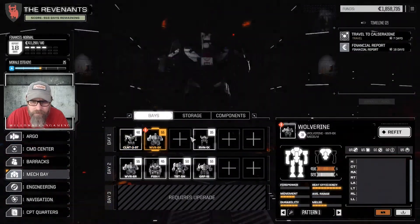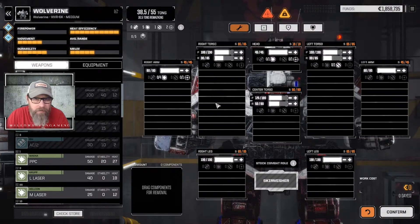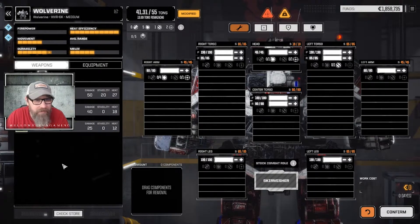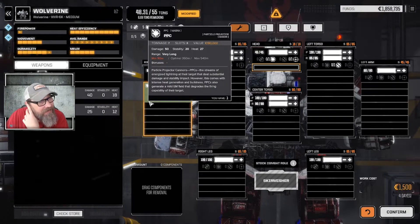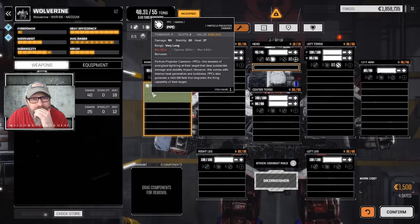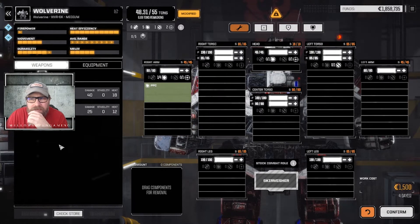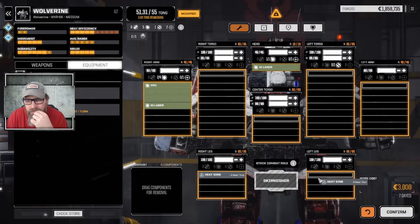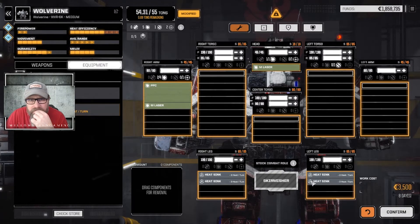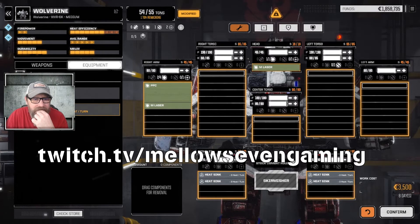Let's start by maxing the armor. We've got four slots — we could do a PPC, maybe a couple mediums, and some heat sinks. We could go cannon and stick them in the legs. Maybe we take off just enough to get a jump jet in case we need to get up and down a cliff — that'd get us two jump jets.